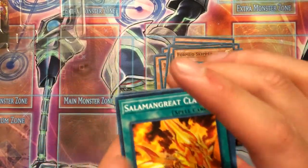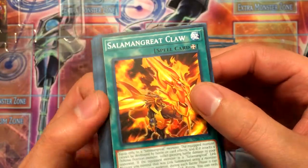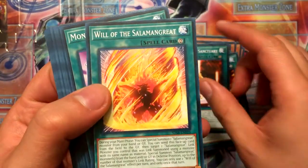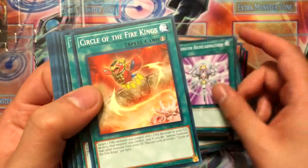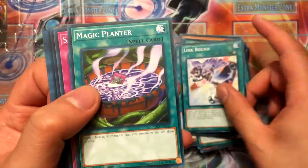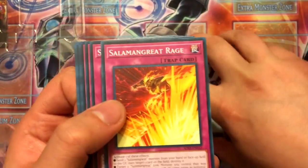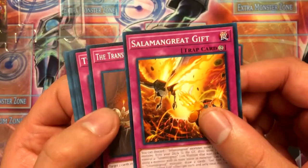Formud Skipper is a light attribute, which is weird. For spells we got Salamangreat Claw, Salamangreat Sanctuary, Will of the Salamangreat, Monster Reincarnation, Circle of the Fire Kings, Trans-Modifier, Link Bound, Magic Planter. And for the traps we have Salamangreat Rage.